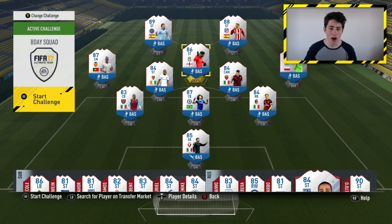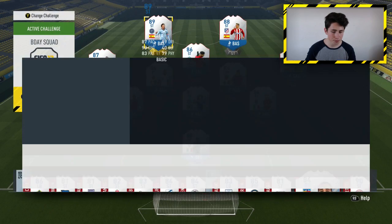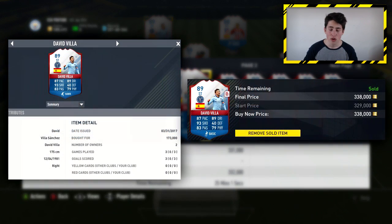Just to show you an example — David Villa, 89-rated, is going for around 330,000 coins. One of my subscribers sent me a picture on Twitter where he sniped him for 173,000 coins and sold him for around 330k, making himself 150,000 coins profit after the tax. That's one of the best deals I've seen on this game, and it shows just how effective this method can work.